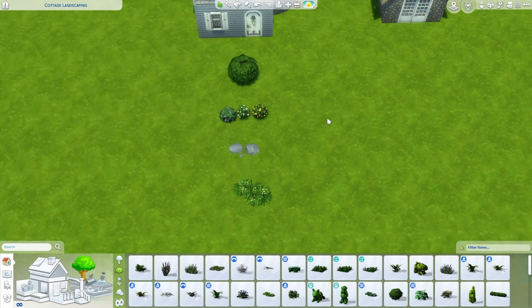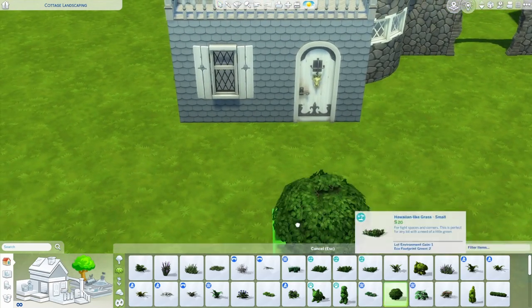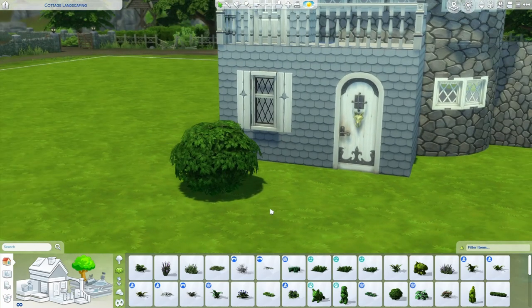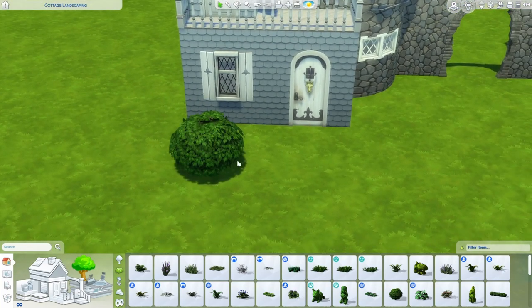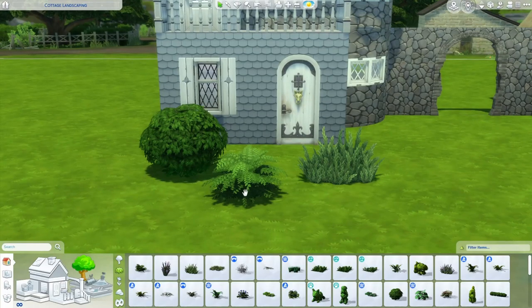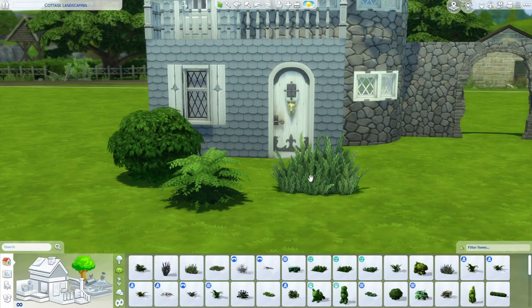For a cottage style landscape, we actually really want to up the amount of randomness and chaos, so we are going to add a lot of plants and different swatches as well. Instead of starting with just one bush, I'm going to start with three. I like prioritizing one base shrub — one that your eye almost doesn't even register because it's so boring — and then two others that are quite different in shape, size, or color.